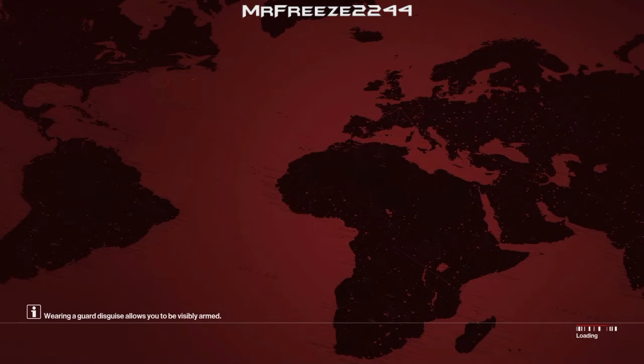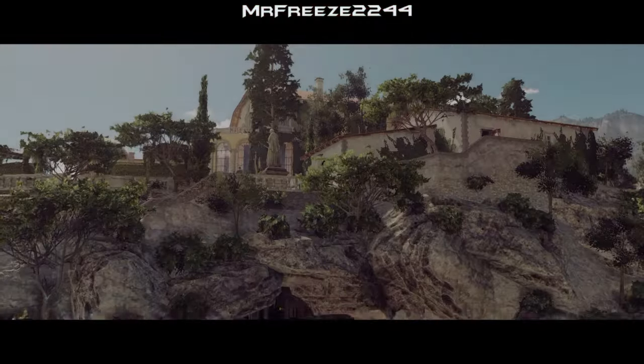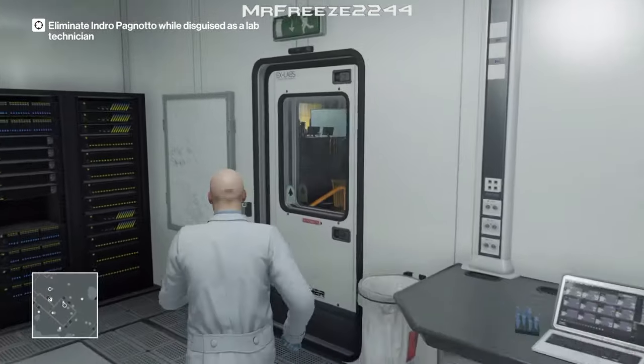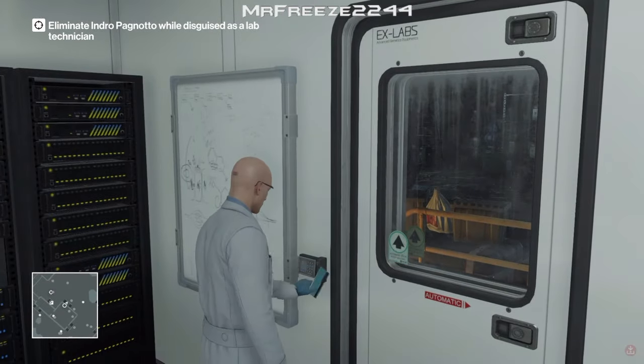What's up Freeze Army and welcome to the Eccleston Illumination Escalation. This is levels 1 to 5 all in one video. My name is Mr Freeze 2244 and for this one we're going to start in the laboratory area already dressed as the lab technician. We're going to need to take out the target while wearing this disguise, so it's a perfect location for us to start on.